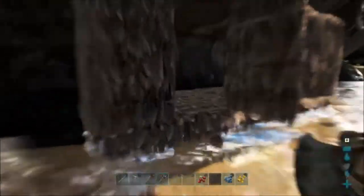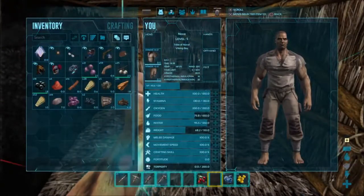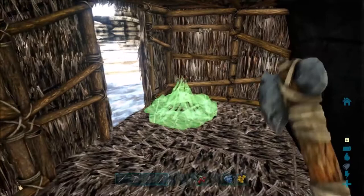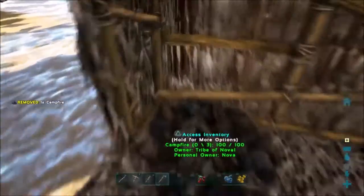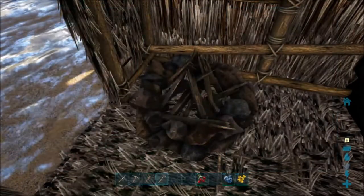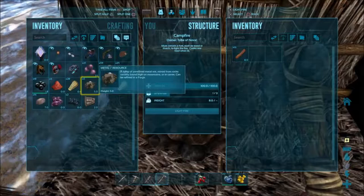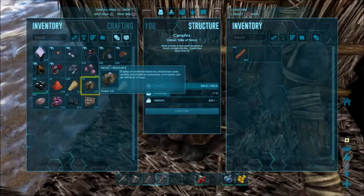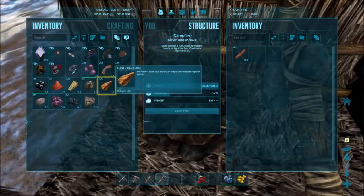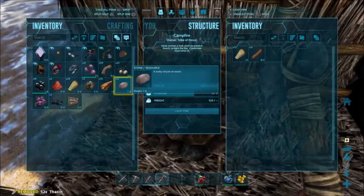Now we have enough — I'm going to go ahead and craft it. I'm going to put this campfire inside because dinosaurs will actually attack these. I'll put it just inside the door — it's not the end of the world if something breaks this. I can hit triangle to access the inventory, or square will also do that. I'm going to put these logs into the fire right now. We can light it up when we have some meat to cook, but I'm actually going to use it right now to store some of my heavy stuff. Wood is one of the heavier things you can carry, so I put it in there. It will also burn thatch, so I can drop some thatch in too.